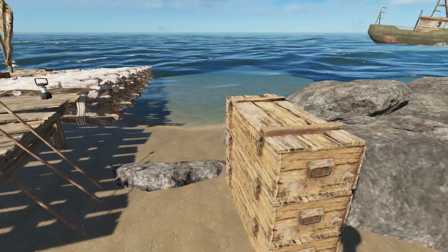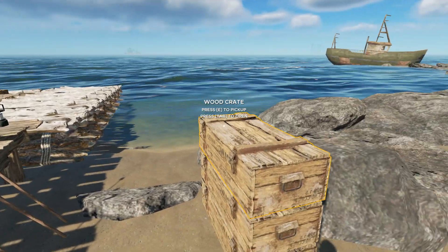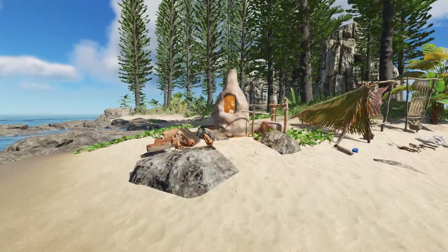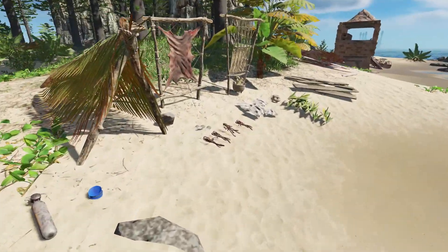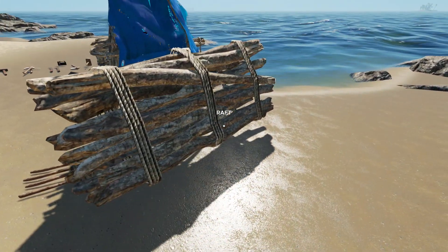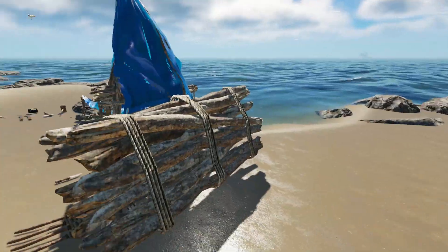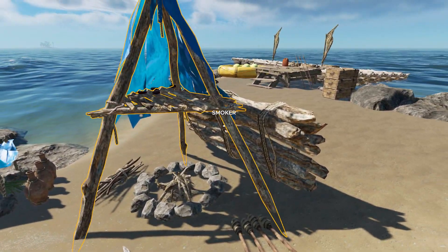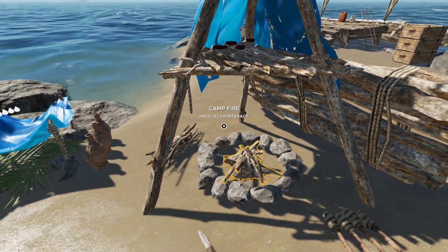You can see everything I've got here — the fishing spears, the wood crates in case I need any more. Around this way there's nothing changed too much, just more resources I've been working on collecting. If you're wondering what this is, it was an accident — I actually wanted to use it for the raft, but I misclicked and then kind of turned it into a windshield to block the wind from taking the fire away.